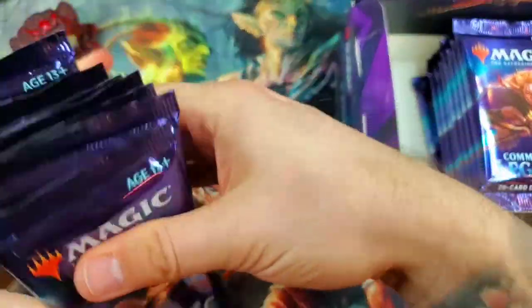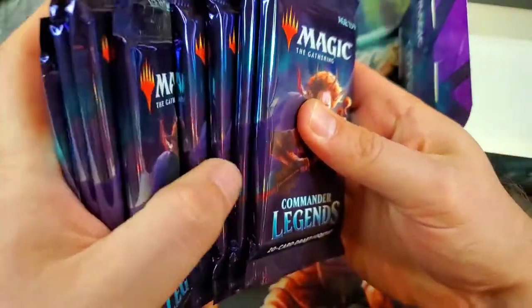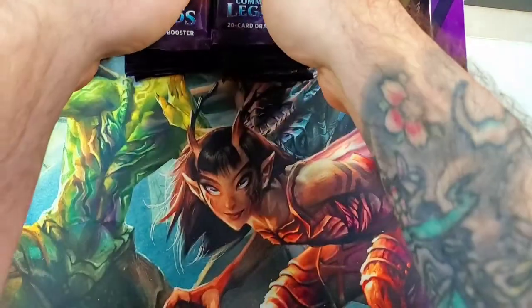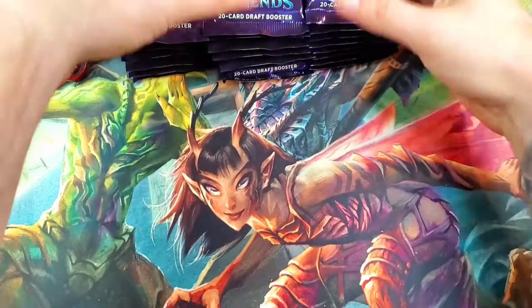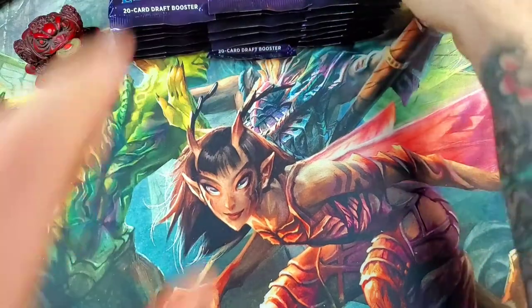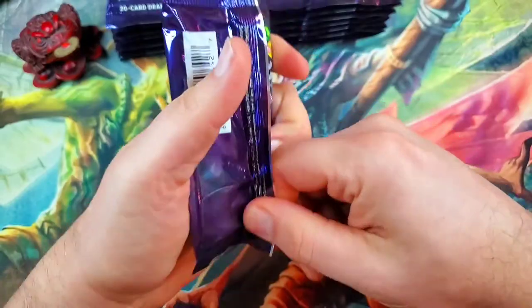One, two, three, four, five, six, seven, eight — shifting packs. Four and eight there we go, and the last final right-hand side stack. We can do our normal right, center, left. We're going to get straight into it — we'll track mythics, any etched foils, any regular foils.